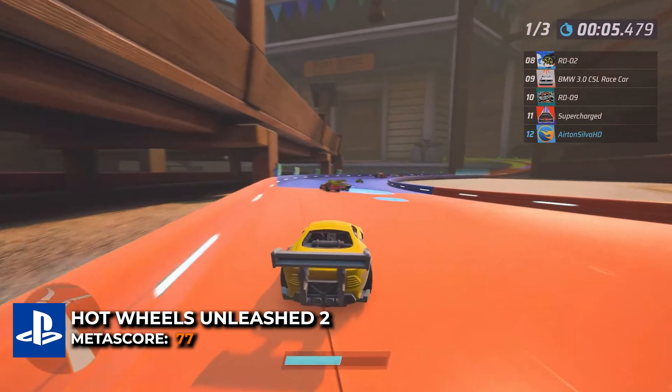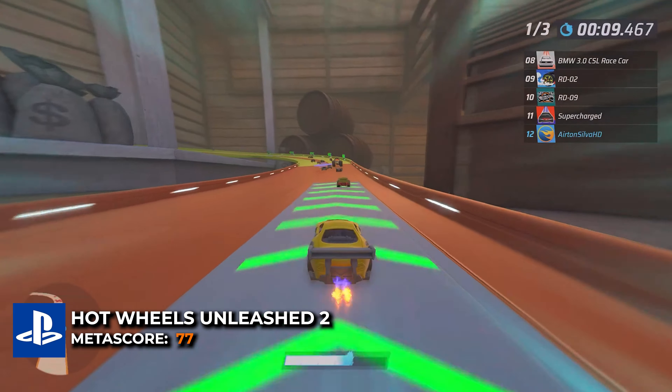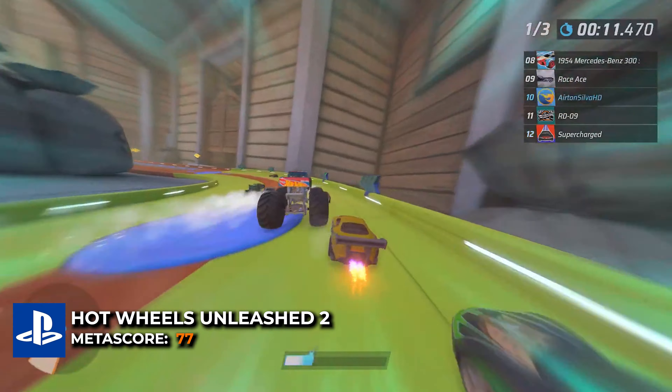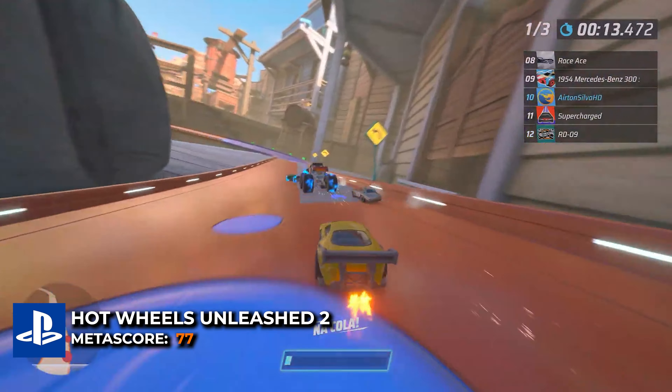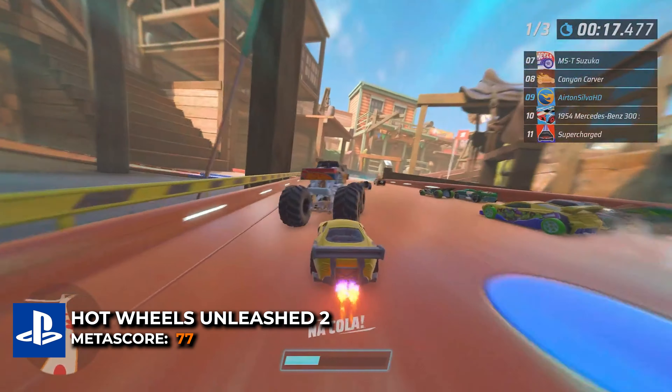Hot Wheels Unleashed 2 Turbocharged brings a thrilling racing experience with over 130 vehicles, including new additions like ATVs and motorcycles. Players can perform crazy stunts, drift, and boost their way through various tracks.